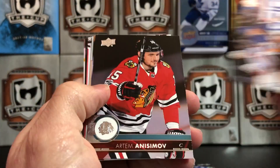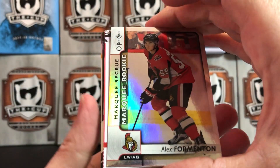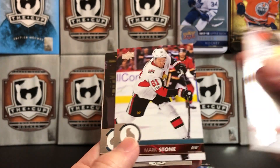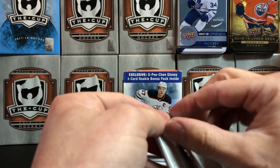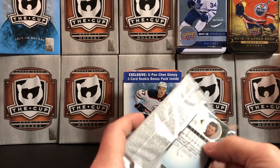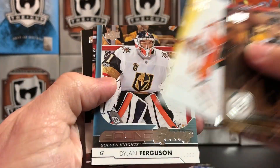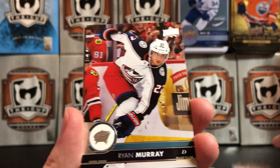We've got Brock Nelson, Artem Anisimov, John Oduya, and an O-Pee-Chee update marquee rookie rainbow foil — Alex Formenton for the Ottawa Senators. Ryan Miller, Mark Stone, Marcus Krueger, and Oscar Lindbergh round out that pack. Tyler Toffoli, Milan Lucic, Brian Elliott, and there's our first Young Gun — Dylan Ferguson of the Golden Knights. Got his OPC update as well — Ryan Murray.